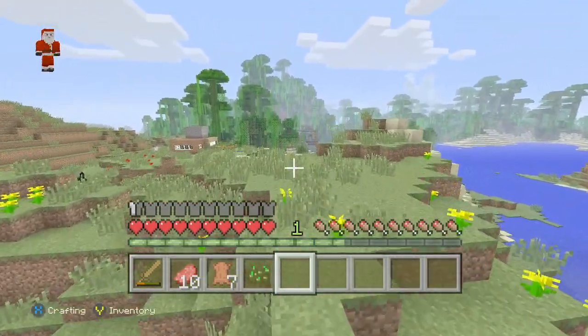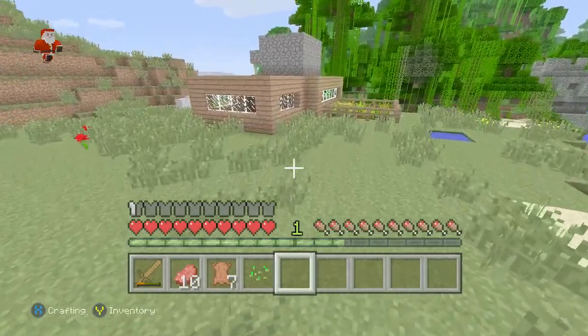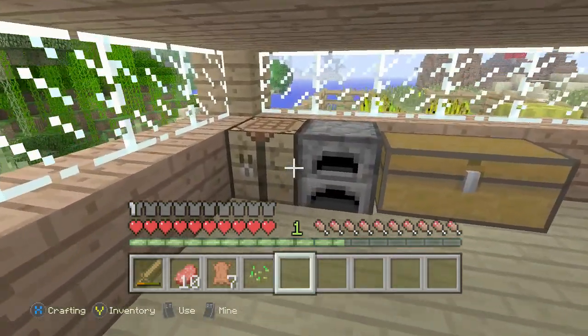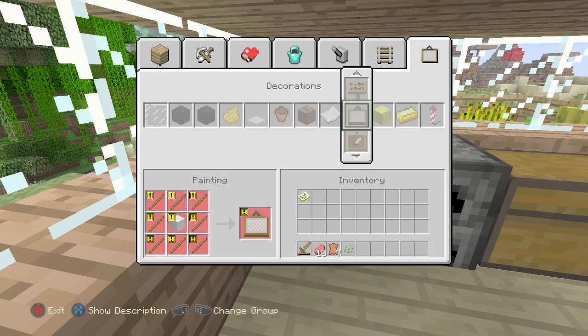So that's our little snow golem we made in the last episode. My name is Connor, by the way. So let's go around and into our house. I've probably got enough to make a picture frame. Let's go over here — so that's a picture, and you need...